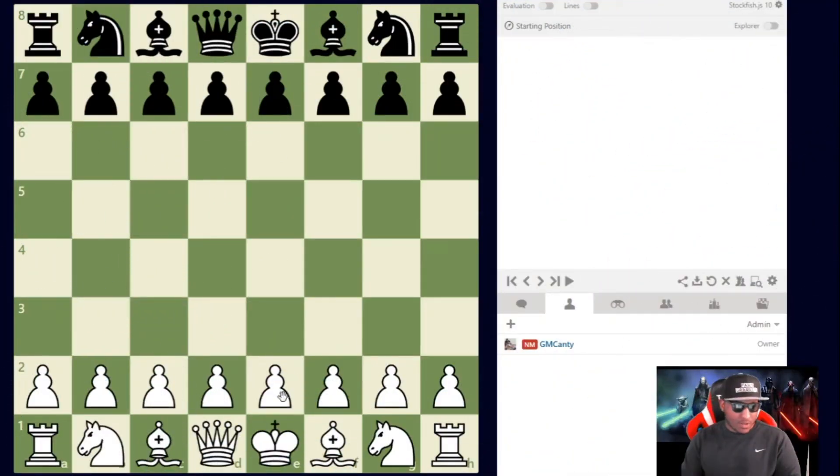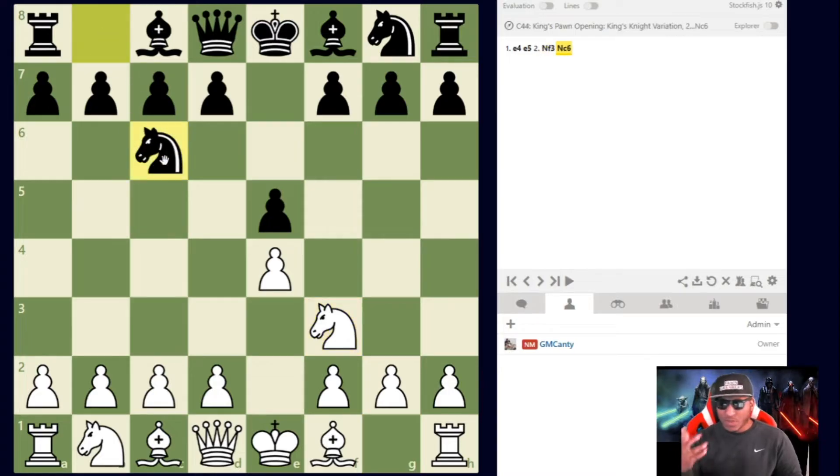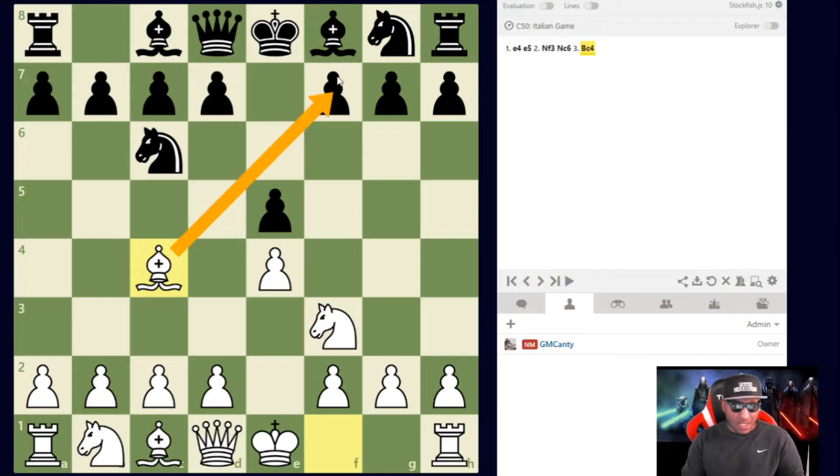The Scotch Gambit — there are two types of Scotch. If you ever hear 'Scotch Game' or 'Scotch Gambit,' these are literally two separate openings stemming from the same thing. We start with e4 e5 Nf3 Nc6. From this position, 90% of the time black is expecting Bb5 for the Ruy Lopez, or Bc4 for the Italian/Gioco Piano or a Fried Liver. What they don't expect as much is the Scotch Game or Scotch Gambit.